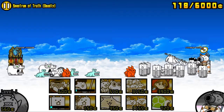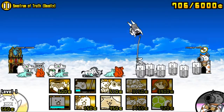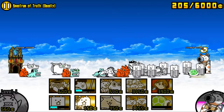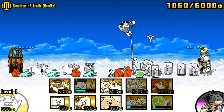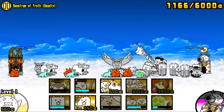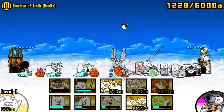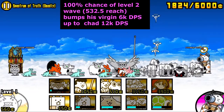In my opinion, Cats in the Cradle is a really underrated Uber. I never really see anyone using them or talking about them, despite the fact that they have really good stats and really good abilities, and not to mention Cats in the Cradle is a pretty fun Uber to use. So let's look more closely at his abilities. Cats in the Cradle's primary ability is a guaranteed level 2 wave attack,